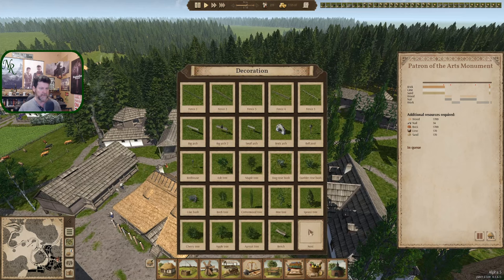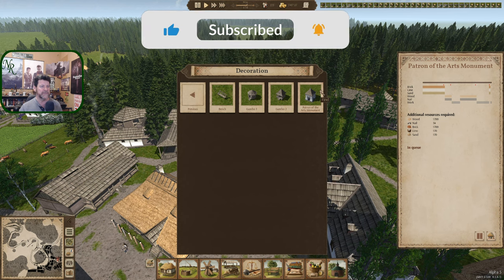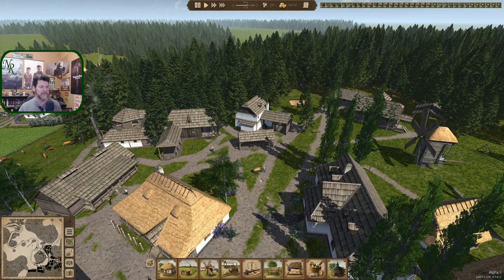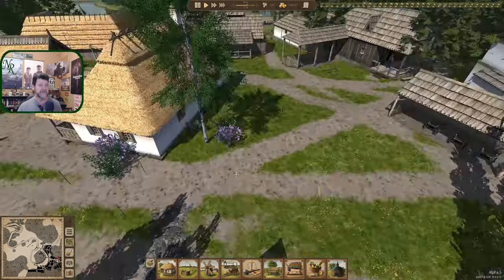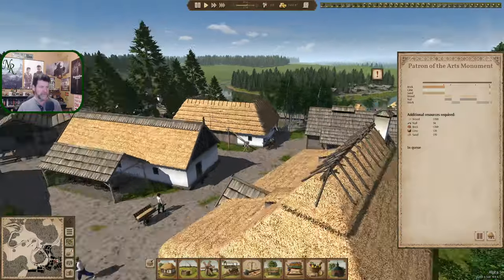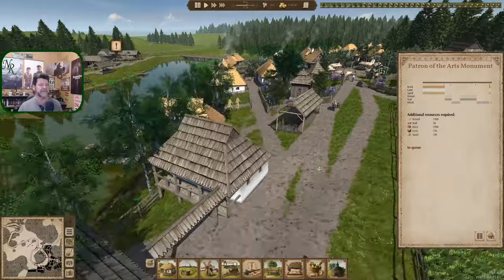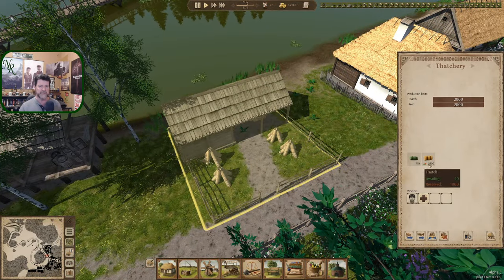Let's look at that one more time. I was told it is an art museum, but clicking on it there's nothing to read. I don't think it's an art museum — it's a monument. It was actually purchased as a DLC for the game to support the folks over there during the war. That's going to go on over there, thatch is over here, and we're waiting for thatch and we've got plenty of it.